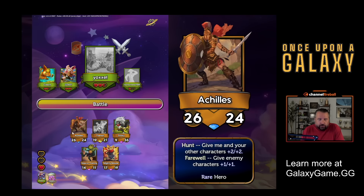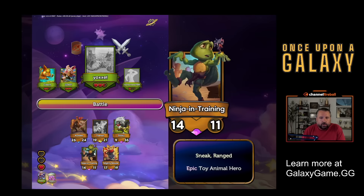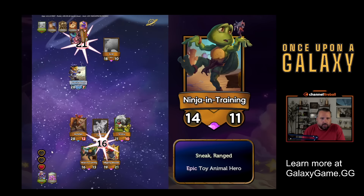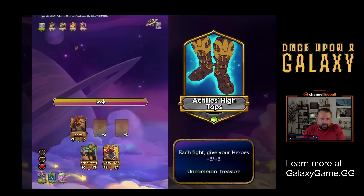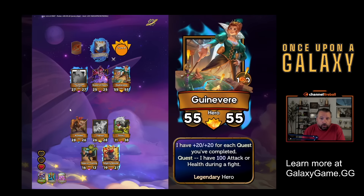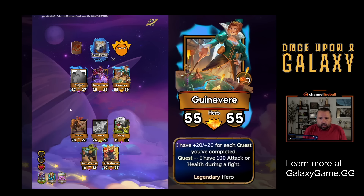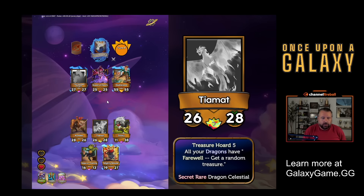I want this first to hunt. I want this to die. I want this here because slot three is the slot most likely to get attacked before it attacks. Any of the first three slots can attack it and it doesn't go till third. And then I want my Sneak or Range character back here so it has a good chance of attacking. Stinky worked. I just got to make sure Tiamat goes down. Achilles High Top is actually a pretty good treasure - each fight my heroes get plus three, plus three, and I've got quite a lot of heroes. Guinevere - she's a 55/55. She has plus twenty, plus twenty for each quest completed. And if you get her up to a hundred attack or health, which we'll be able to soon, I'll get a legendary treasure.